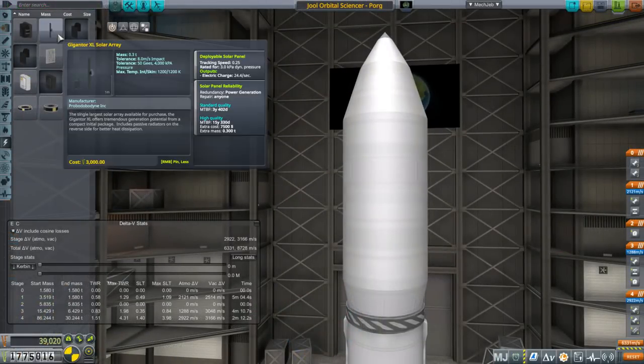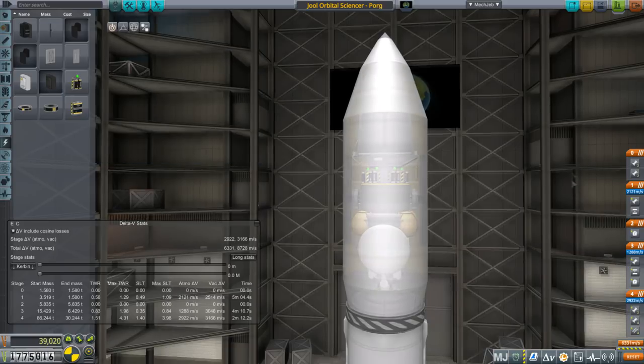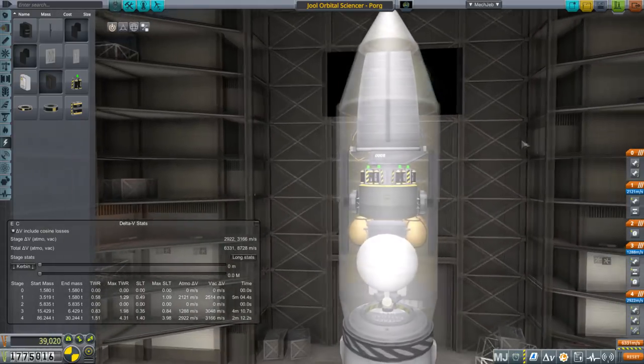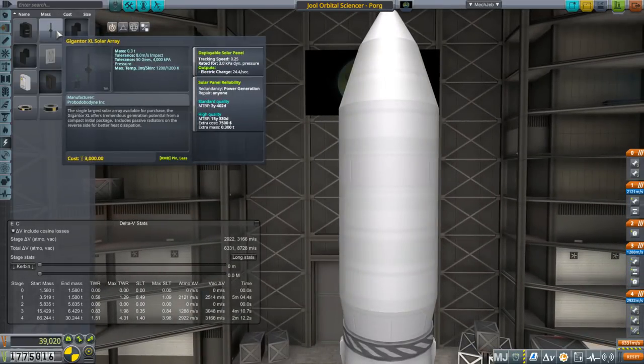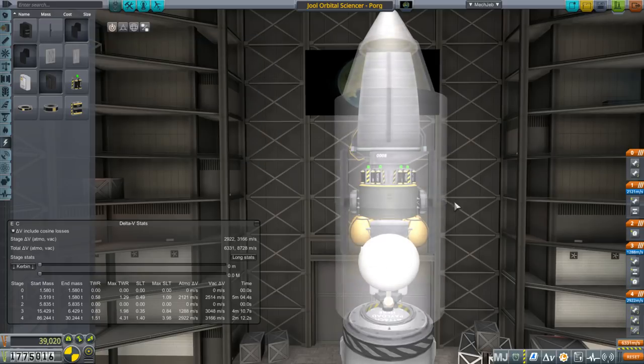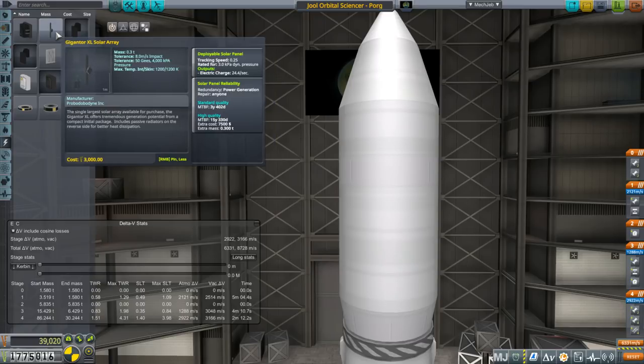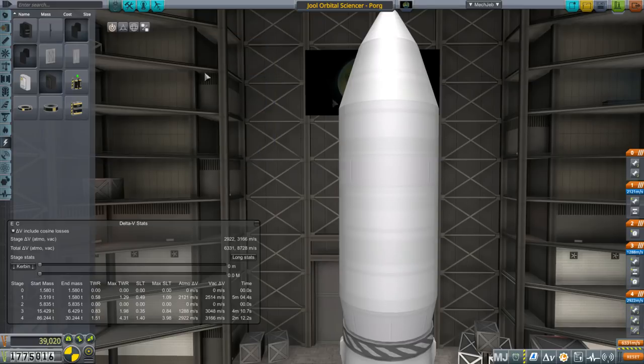This is one of those times where I sort of wish I had Tweakscale instead. To make sure we get enough power even if one solar panel fails, I figure we need 10 per second. We've got 6 per second on the mission we sent out, and just to feed the antennae we need 10 per second. Two Gigantors should do the trick — each one provides 24.4 per second, so about 4.8 times what we actually need.